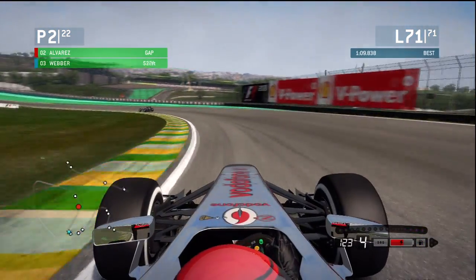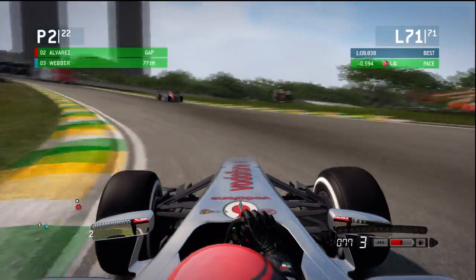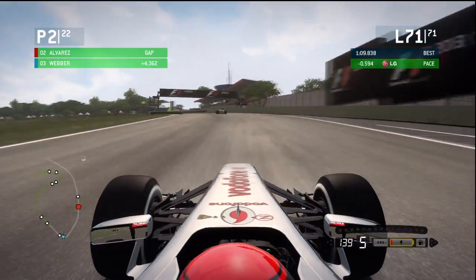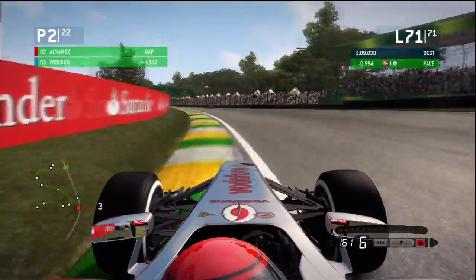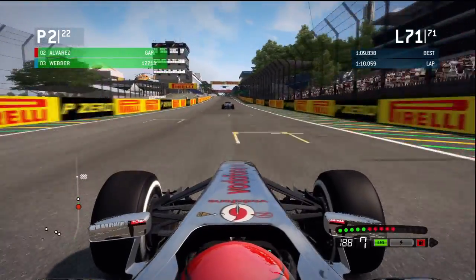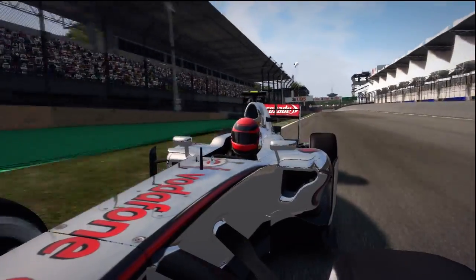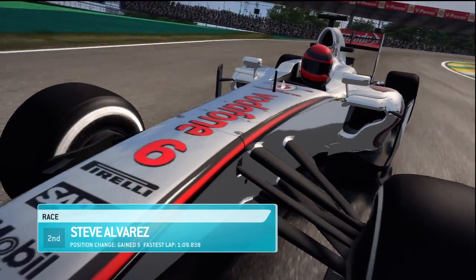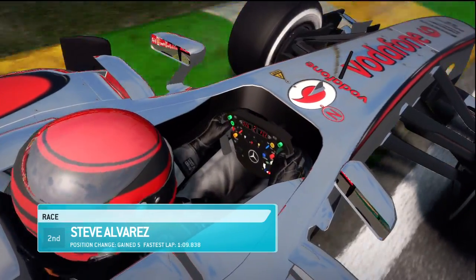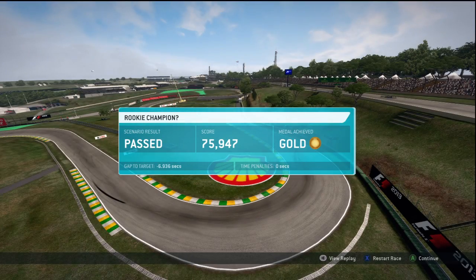I do actually get close to Vettel but don't go past him, and that's pretty much this challenge done. So if you want to see more of these videos, please hit the subscribe button, because I will be making a guide for all of the scenario modes in gold with no assists. I will be making quite a lot of F1 content and want to build a new following for this game. Over the line — easily enough world champion, no fuss. If you enjoyed it, hit the like button and leave a comment if you want to. I do always reply to my subscribers and commenters. Thank you very much for watching, and I will see you next time.